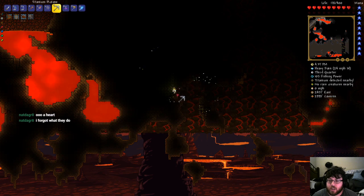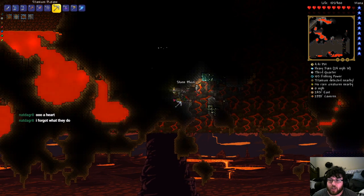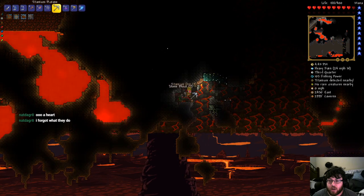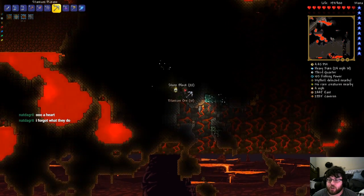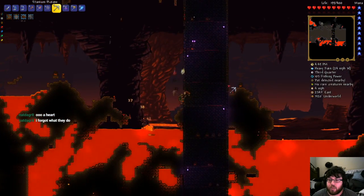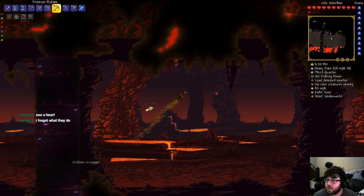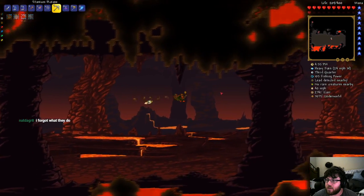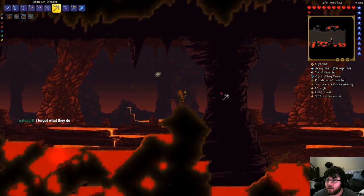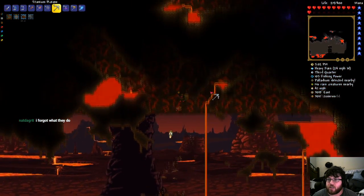You can turn hearts into what are called heart lanterns, and heart lanterns will increase the rate that your health regenerates in an area, as long as you're nearby them. But I have a bunch of hearts for heart lanterns — I don't really need them anymore.